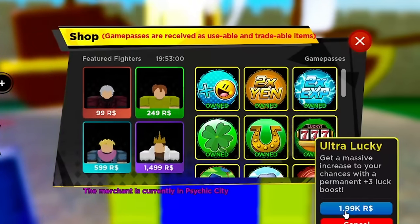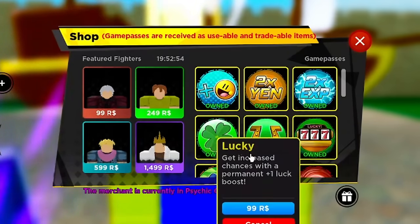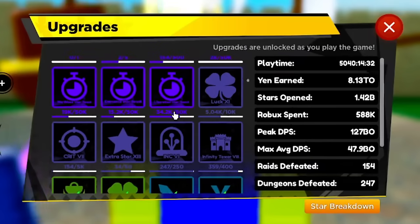The Ultra Lucky game pass is 2,000 Robux — kind of expensive. Super Lucky is not bad at 699 Robux. Every person in the game should have the Lucky game pass: it gives you one luck and it's only 99 Robux, which is really cheap. You can also find luck upgrades on your upgrades page.